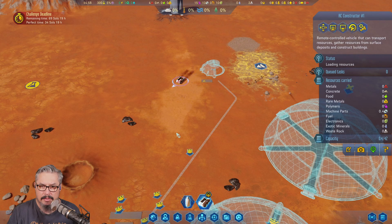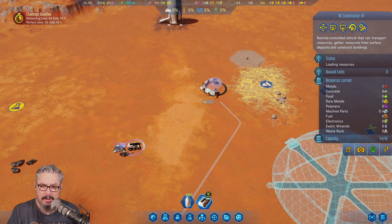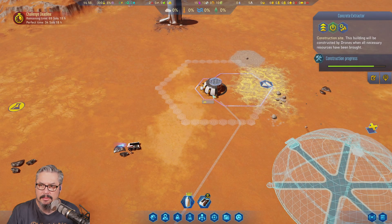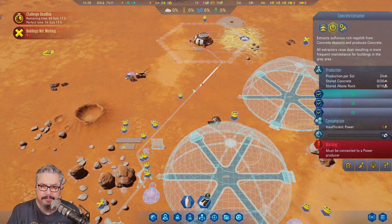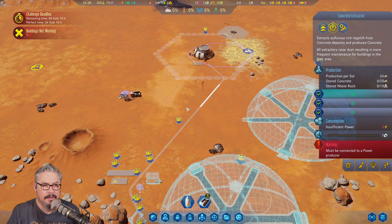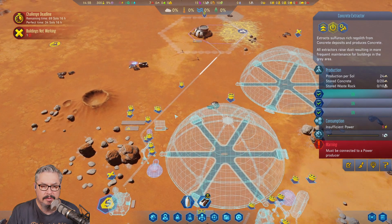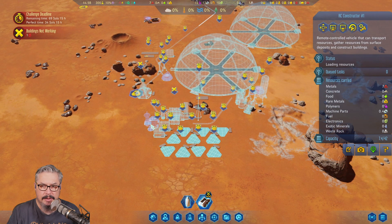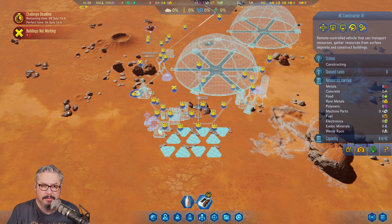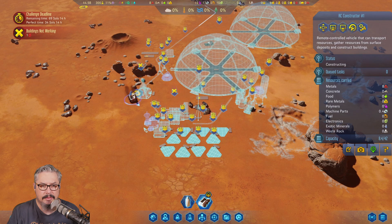It's interesting - surely the drones can also build it, can't they? Yeah, there they go. We need power. Alright, they're going to do the cables. Can we get this to build the drone hub? Because if you can build that, then everything can start. Because it is a prefab. Bang - alright, now we'll go and build the power.